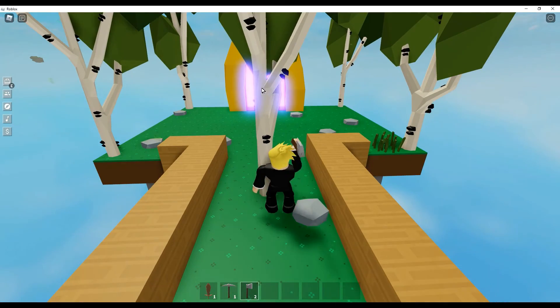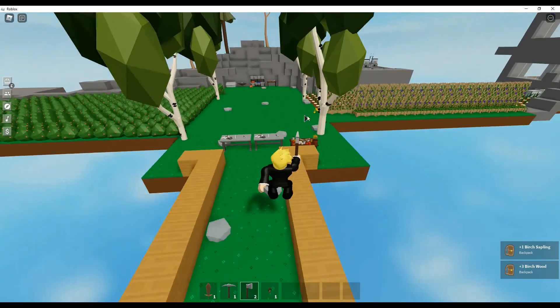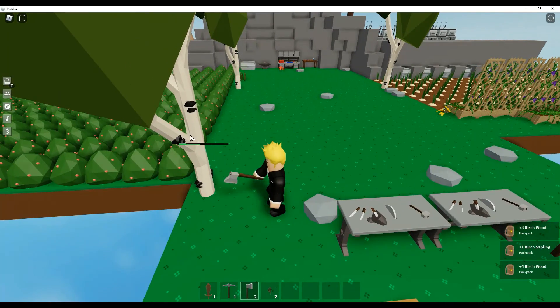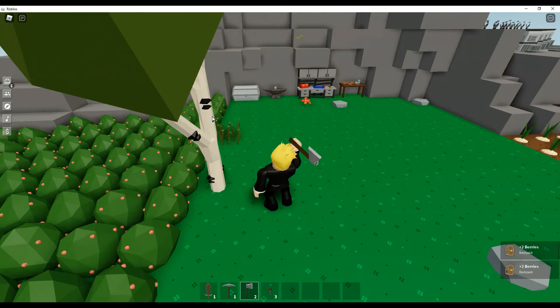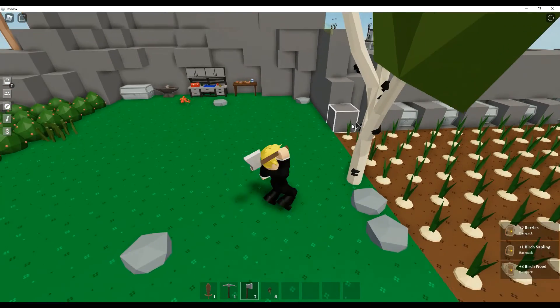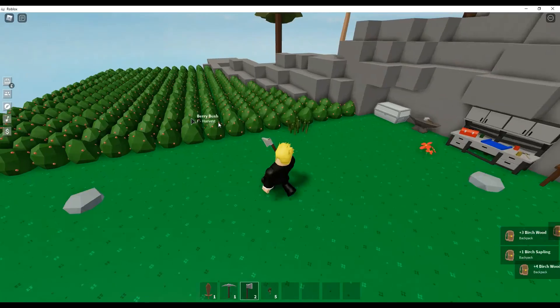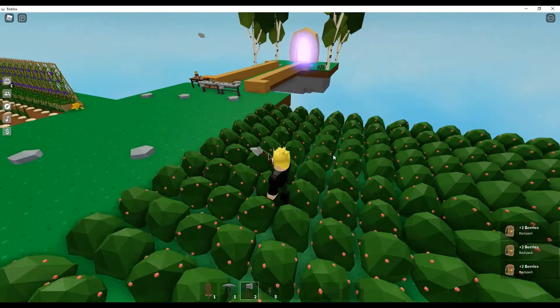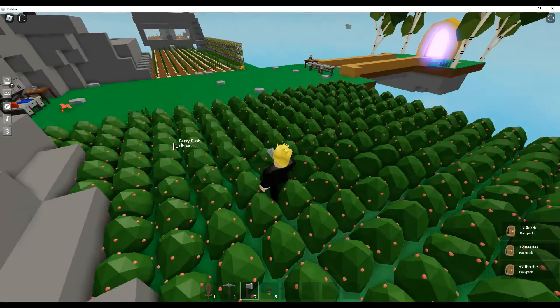There's a lot of birch trees on the way right here so I think I'm just gonna get rid of them for now — just break them. Got a few berries on the way too; just put your mouse everywhere and keep pressing F and you get a bunch.